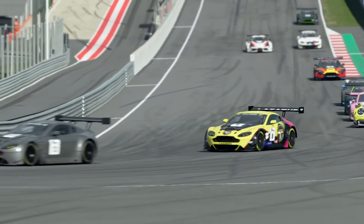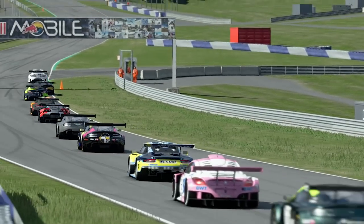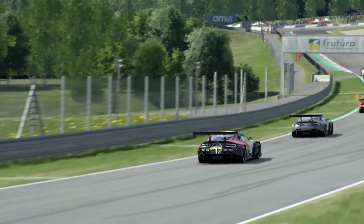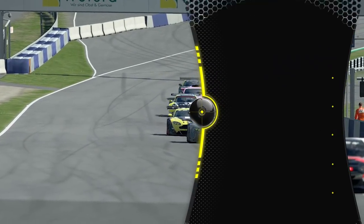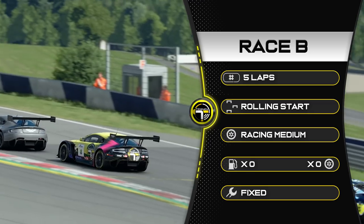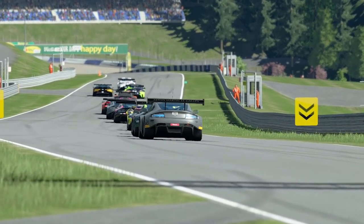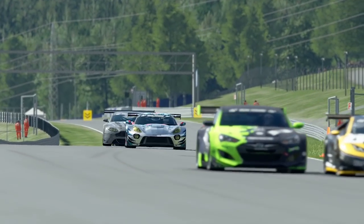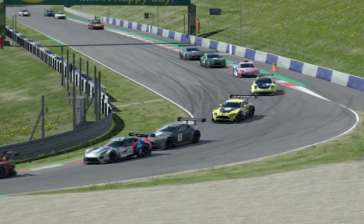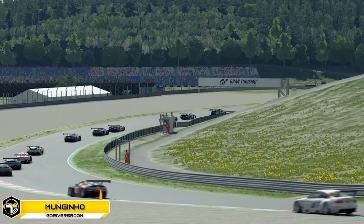Welcome to the most common combo in existence — Red Bull Ring and Group 3. We're racing five laps at Red Bull Ring with a rolling start, so be careful of the last corner and the penultimate corner. We're on racing medium tires. I went with the Aston Martin — it was on the leaderboard and it's a very quick car. Livery this week done by Mungino from the driver's room, a lovely looking livery.